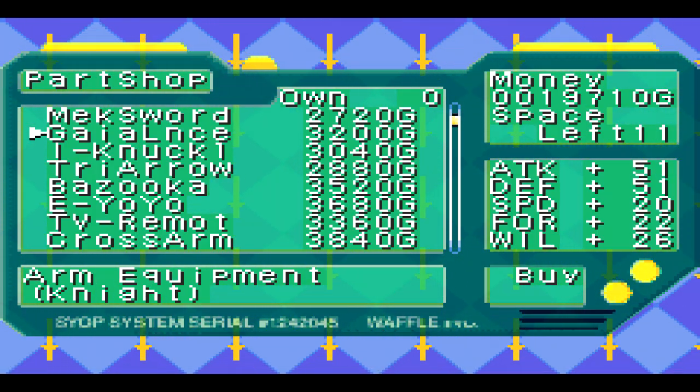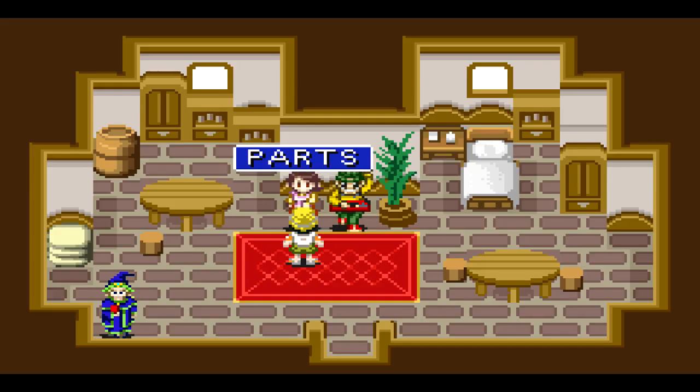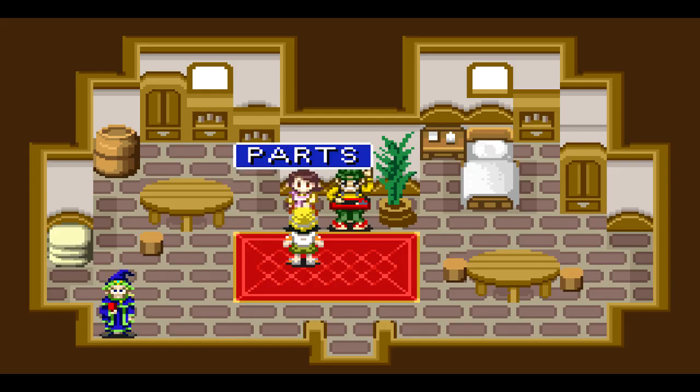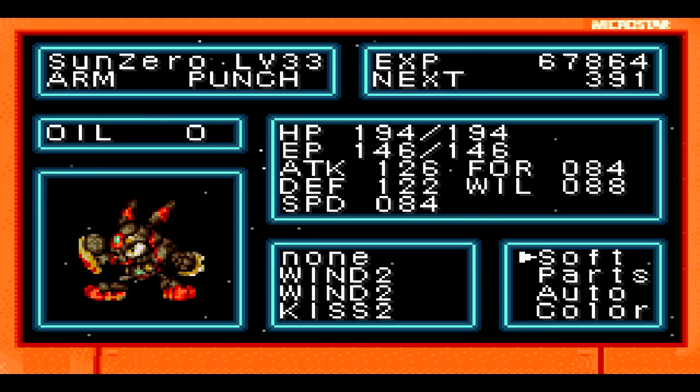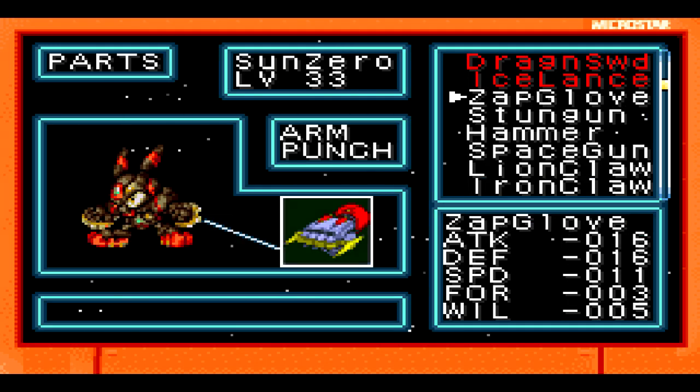What do they have for arm punch? They have an eye knuckle. So we get that, and — whoops, not go back to buy — but Zap punch. There we go.